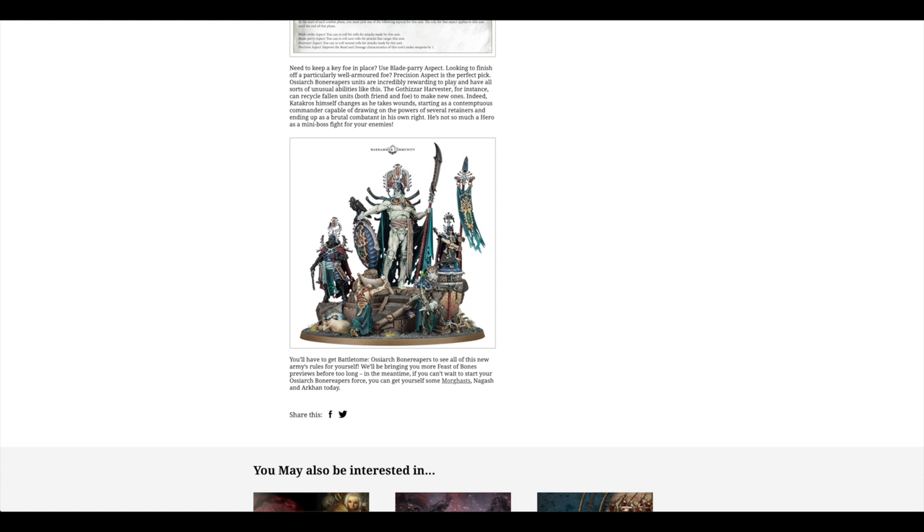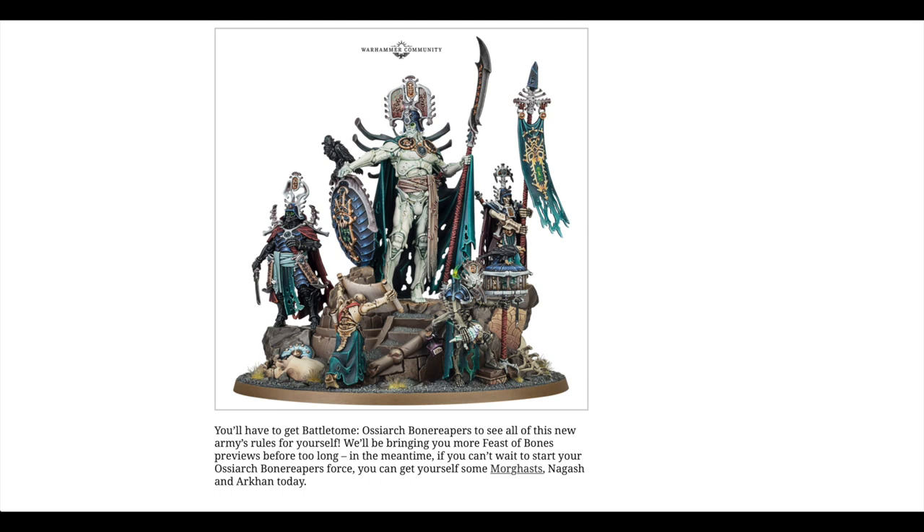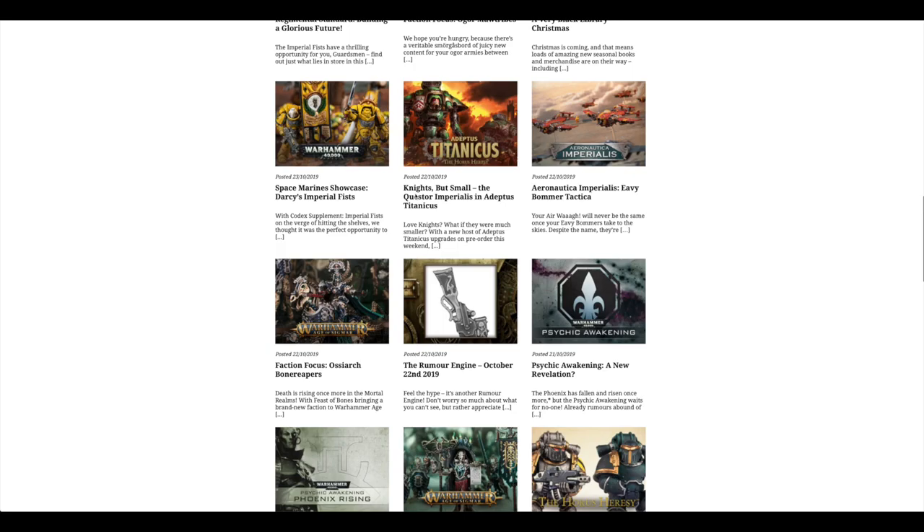And then you've got this Catacross model — it's kind of like they're building dioramas now. It's on this massive, lovely scenic base. You don't even need to put this guy on there — you could put a Space Marine or Dreadnought or whatever. I love it when Games Workshop do this because the options are limitless. But still, it's got this big old model and then a couple of guys guarding him, and then two more there. Fantastic. Absolutely love it.